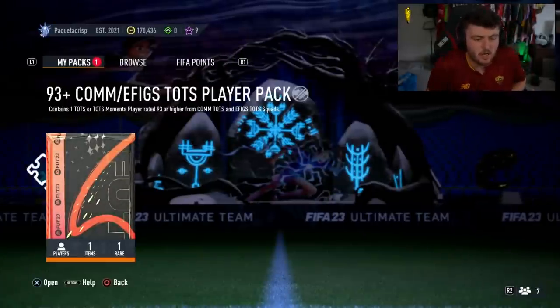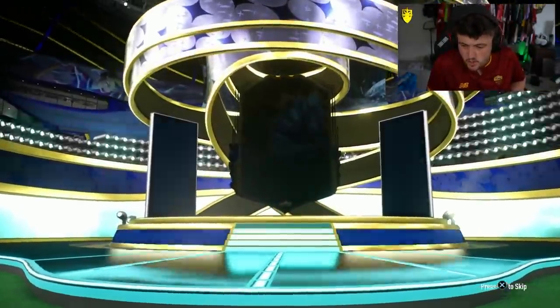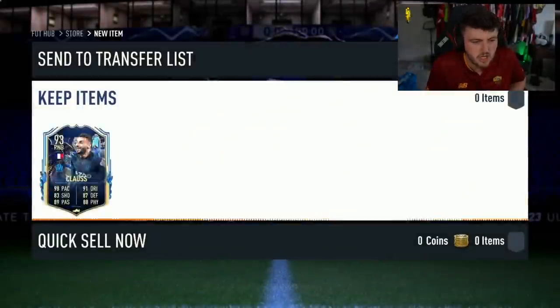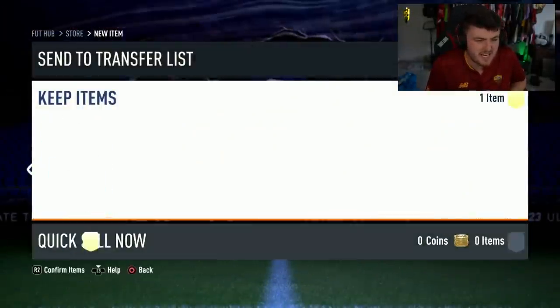Kushal has got his 93-plus Community/E-Figs Team of the Season player pack now to open. Let's see if Kushal can get a big W out of his TOTS pack. French right-wing back — it's Jonathan Glouc. Every time it's Jonathan Glouc. He is the most common player ever.